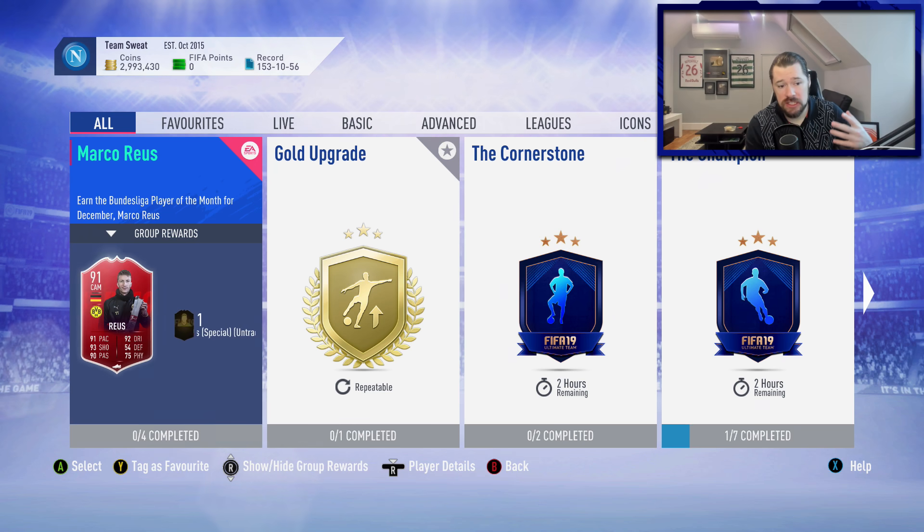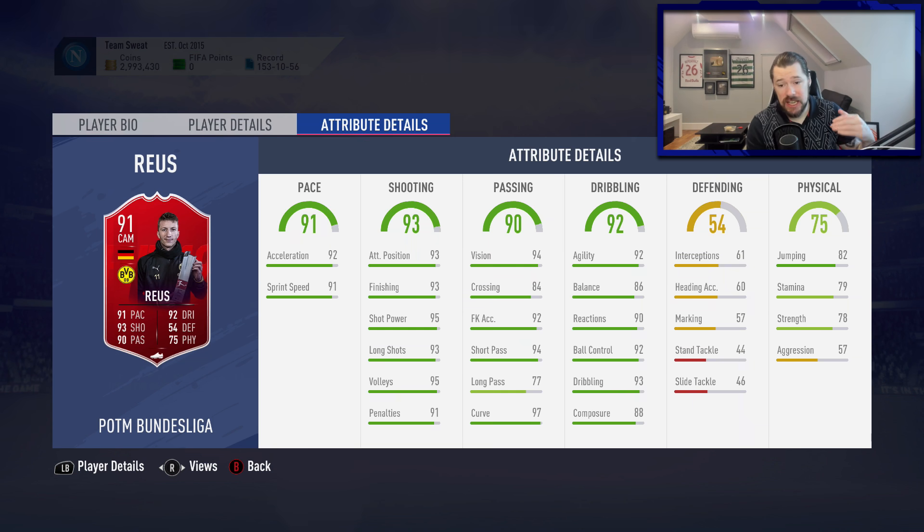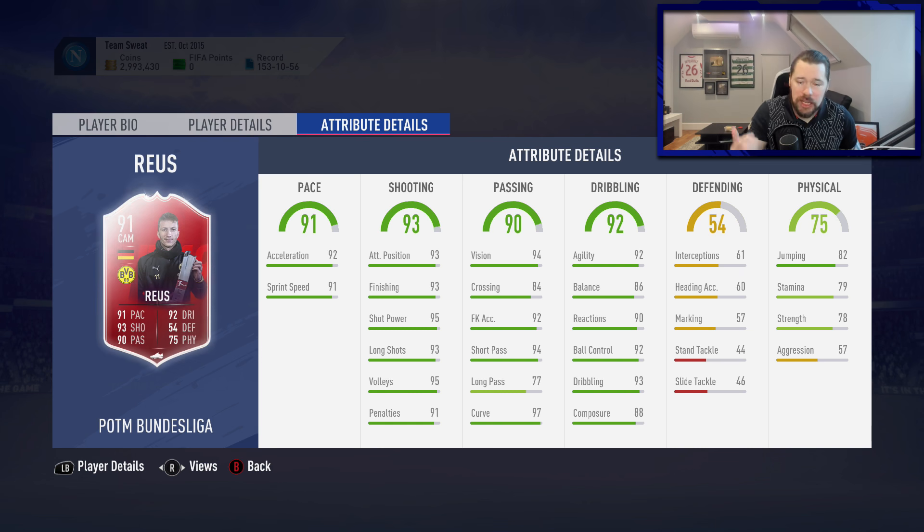First and foremost, the card itself is absolutely spectacular: 91 pace, 93 shooting, 92 dribbling, 90 passing, and 75 physical — four-star four-star, 5'11". It is by all accounts an end-game card. He does have a lack of stamina, which is a bit frustrating — even used as a CAM or stayed forward, you'd probably still have to sub him off late in games or in extra time during Foot Champs.